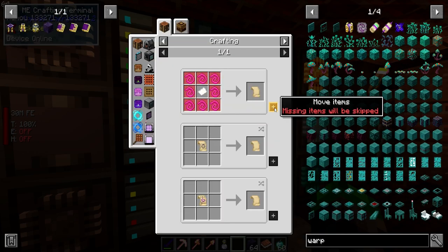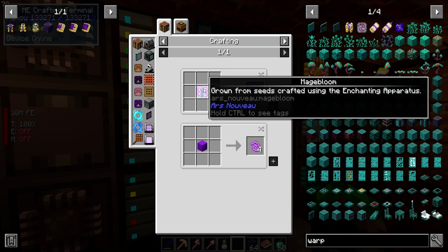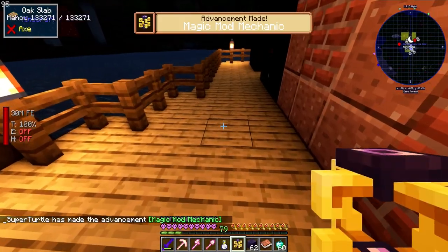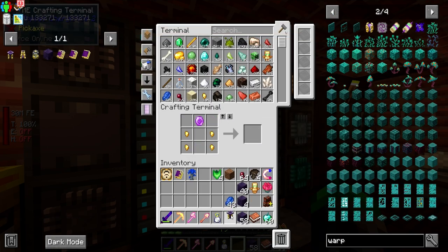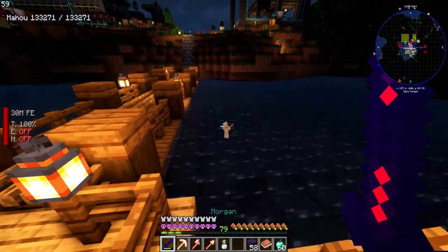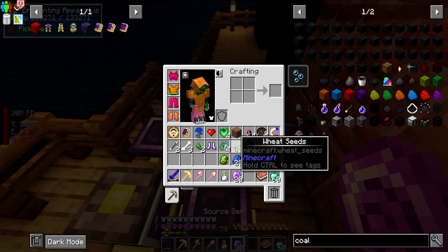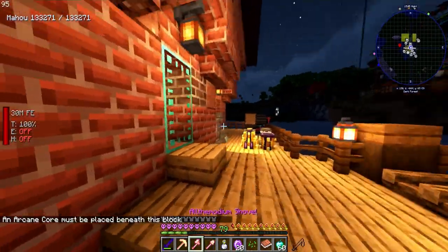For the warp scroll we need one of the special ingredients - it's grown from seeds and crafted using the enchanting apparatus. We probably need some more pedestals. I moved the source jar over here, we have four pedestals. We throw seeds into the apparatus and an arcane core must be placed beneath this block.